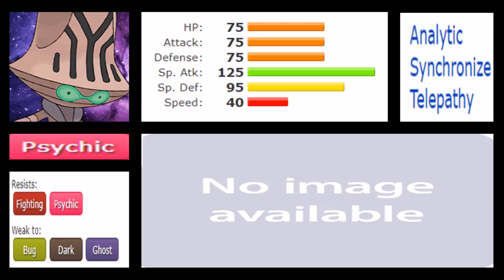The only things that wall it out are Dark types being immune and Steel types that resist it. Outside of that, Psychic is a very spammable typing and a strong STAB in general, but not necessarily the strongest defensive typing. Looking at Beheeyem's stats, it's fairly balanced in the first three — HP, Attack, and Defense — all at 75, giving it fair bulk on that side.